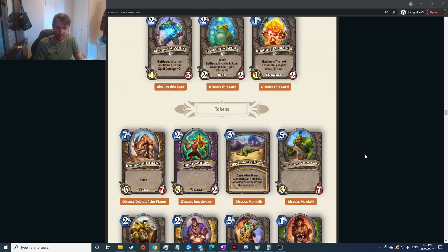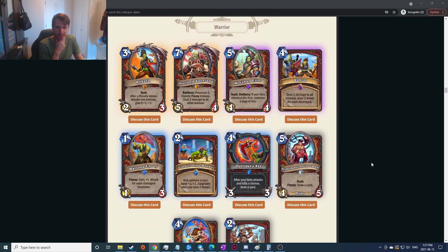That's interesting — and how much more do we have, we've got warrior and then neutral and tokens. Rush: after a friendly minion attacks and survives give it plus one plus one — at best it's still a three-mana three-four, doesn't feel very strong. Resurrect two friendly frenzy minions and deal one damage to all other minions — you're gonna proc the frenzy on those two, that does seem strong. Taunt battlecry: if your hero attacked this turn summon a copy of this — probably pretty easy to pull off on five, two four-four taunts, that's insane.